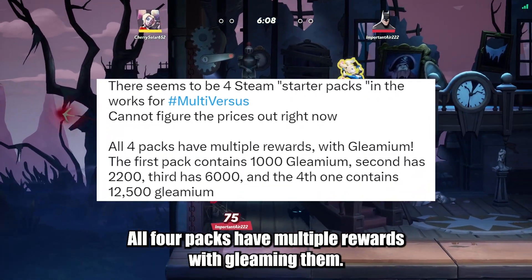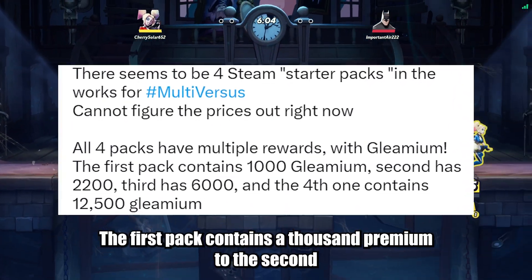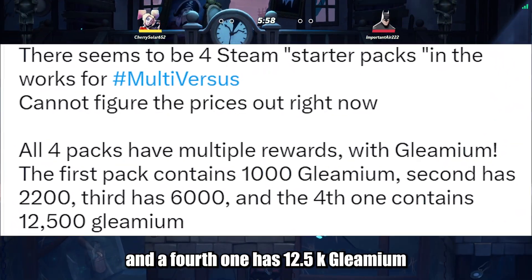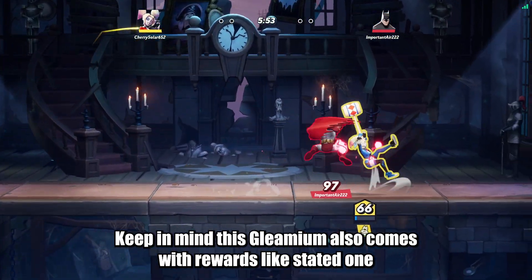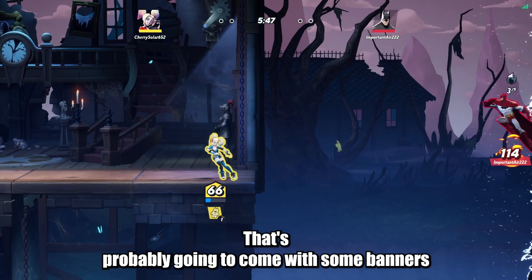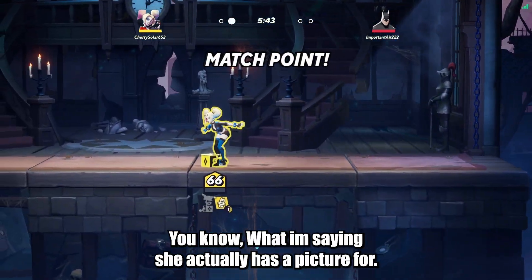All four packs have multiple rewards with Gleemium. The first pack contains 1,000 Gleemium, the second contains 2,200, the third has 6,000, and the fourth one has 12.5K Gleemium. Keep in mind, this Gleemium also comes with rewards — one having the least and four having the most. Those are probably going to come with some banners, possibly a Raindoll skin. You know they love Raindoll.